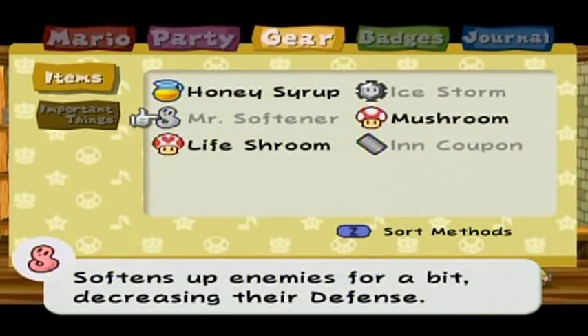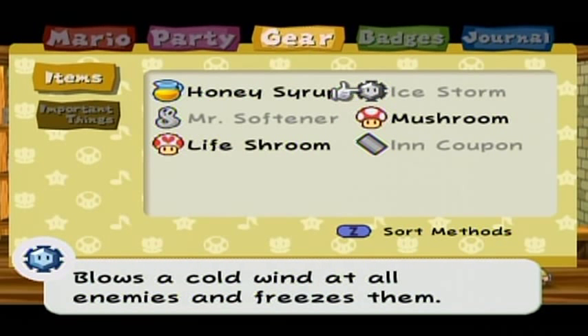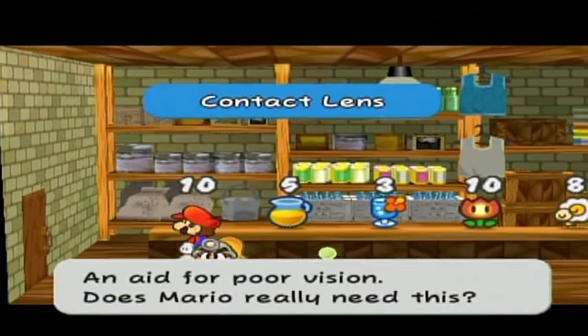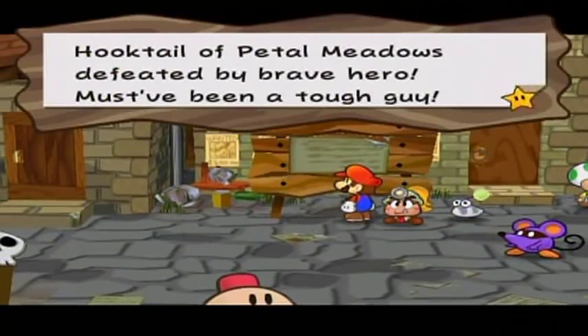In my gear, I bought a Honey Syrup, Mr. Softener — because I spent that as currency to buy the badge — and a Mushroom. I've also got a random Ice Storm drop from an enemy, so I'll be able to show how that works later. Unfortunately, I was not able to get a Mr. Mini, so I'll have to get another one of those later to show it off. The contact lenses are in — forgot to show that, although you might have noticed that when I came into the shop.